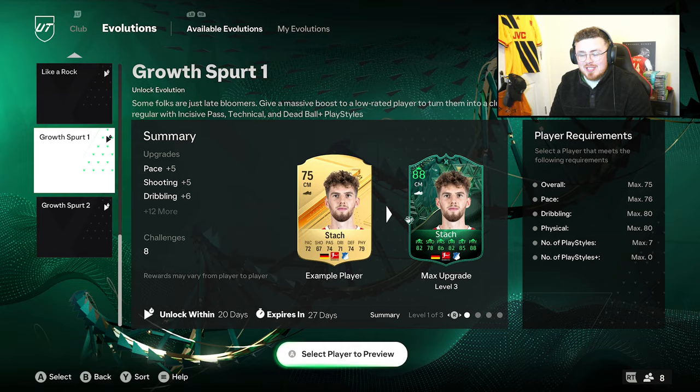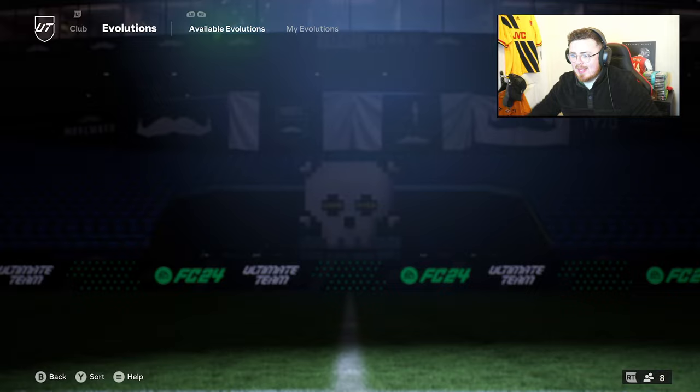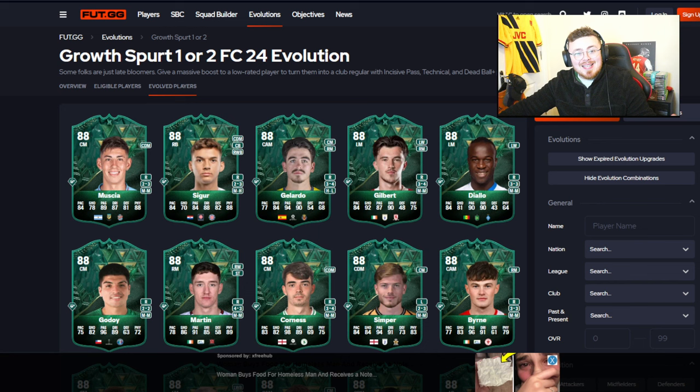Do we have anyone in the club that really stands out? I'm thinking silvers. I did buy Romeo Lavia on the other account — the RTG — because I thought maybe he'd be eligible. Realistically the best shout is to head straight to foot.gg and have a look over there. While I'm doing that, smash that like button — it is Christmas tomorrow, I hope you are celebrating with your friends and family.